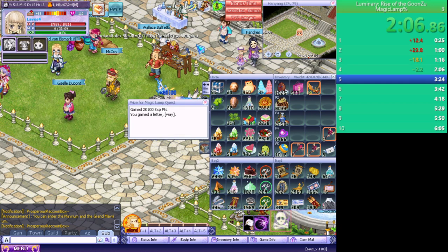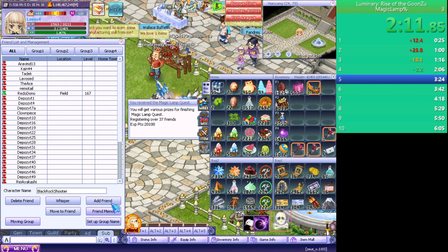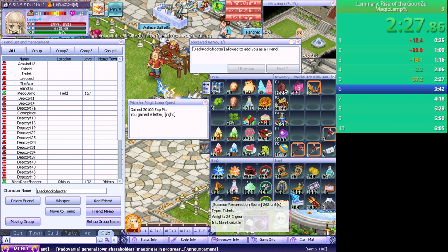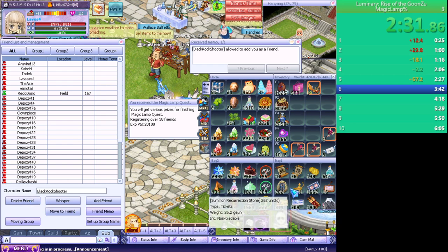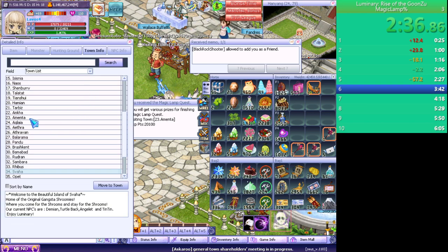Got a letter — way, next quest, friends, add friend. When the audio mutes and you can't hear the game music, that's when I pause to switch to another character. Got a letter, wagon. Try farming, visit town, 23 amenta — number on 23.